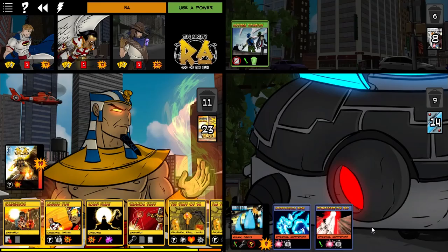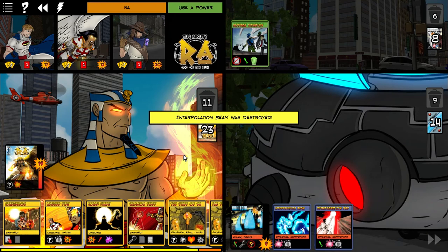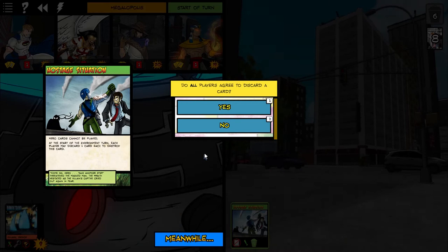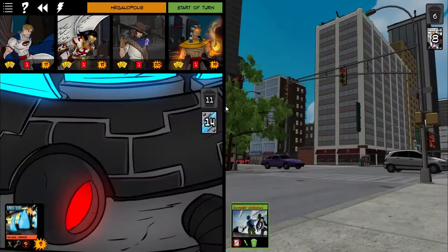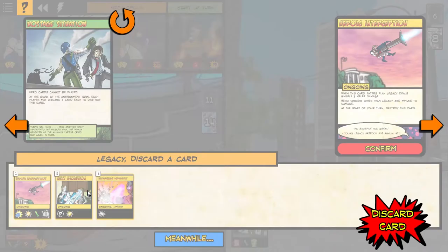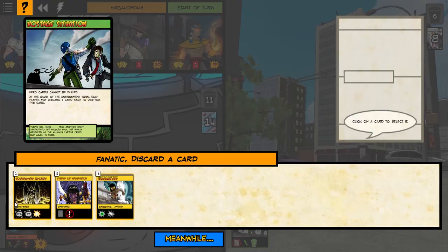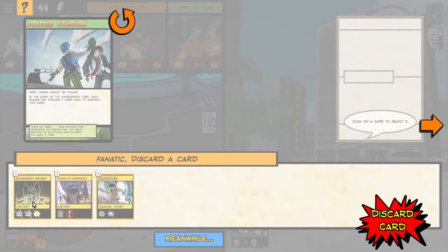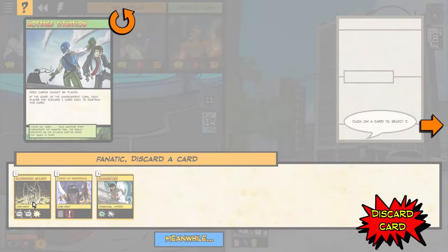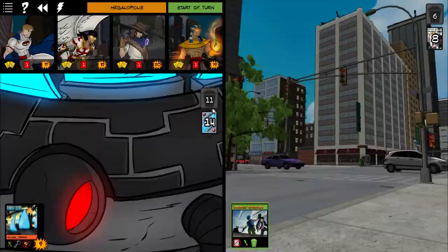Omnitron is on the doorstep of death. Let's see if we can finish him off this round. We have to get rid of those cards — Legacy will discard one, and Fanatic needs to get rid of one of her cards. Destroy ongoing environment cards — I wish we could. The game is getting precariously close.